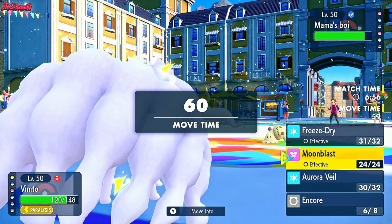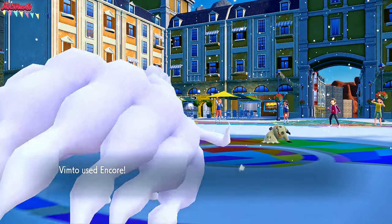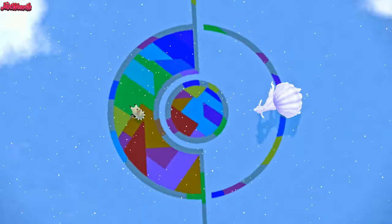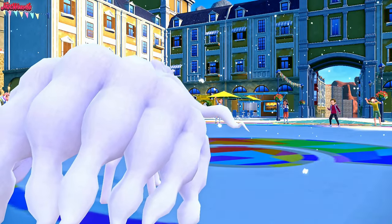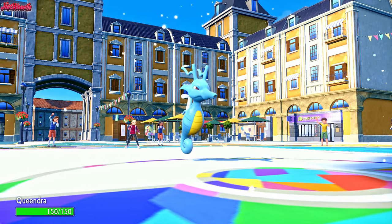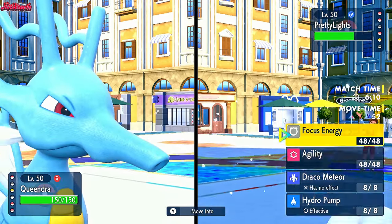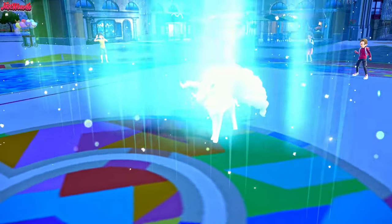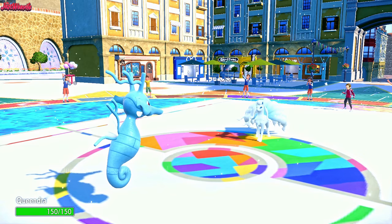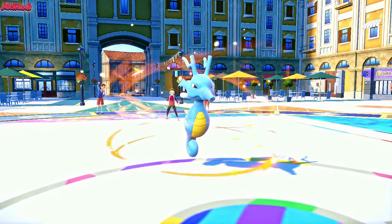We go Kingdra here. They withdraw - even better! They go into Pretty Lights the Ninetales. This is bad for us since we went into Kingdra. But I'm pretty confident we can live a Freeze-Dry. They go for an Aurora Veil - that's great! So Aurora Veil comes through, we get an Agility off, which is fantastic. Then we can go for a Focus Energy. Hopefully our Hydro Pump will KO through the Aurora Veil against the Ninetales. The Snow does stop, good timing. We go for Focus Energy.